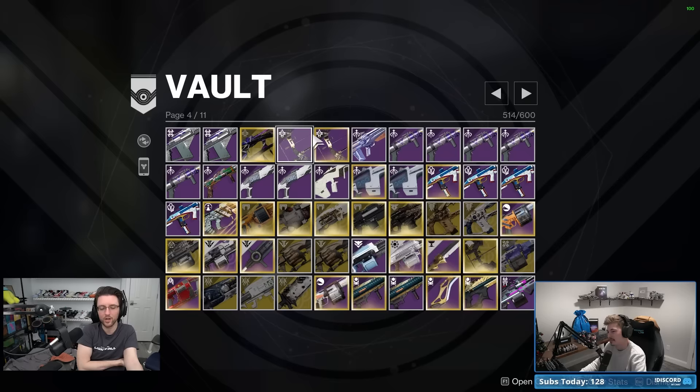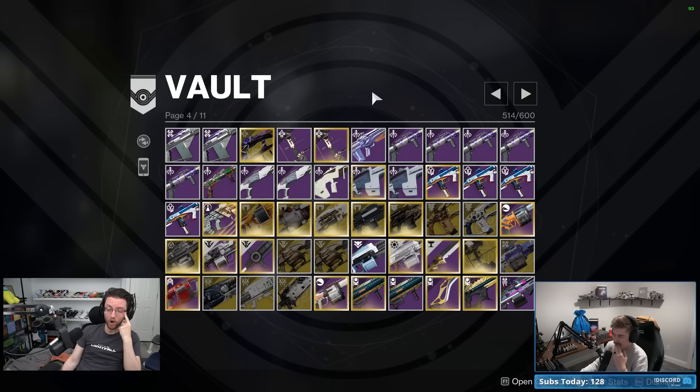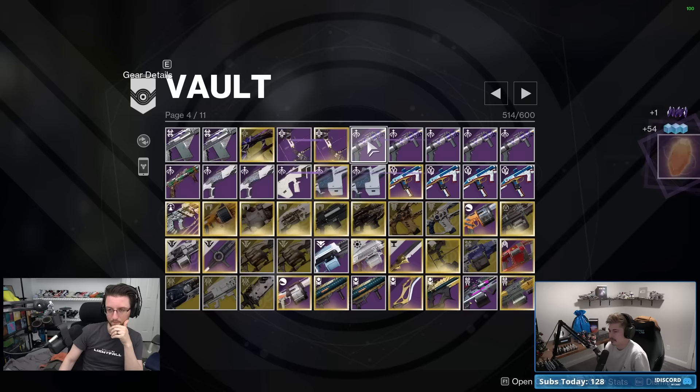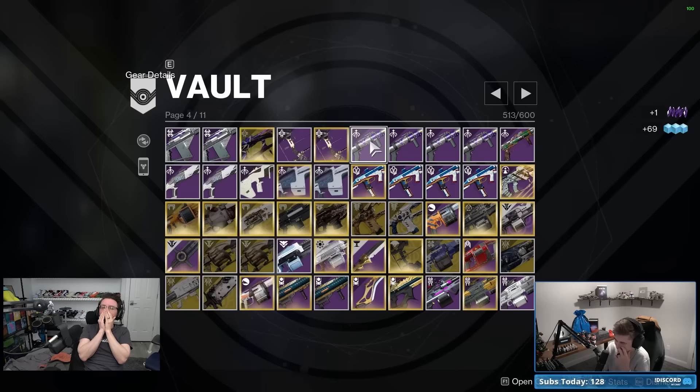If you have a Tyranny of Heaven you could probably get rid of this precision frame legendary bow. Keep the crafted version you have for now and then go get a Tyranny of Heaven. Do you have Forbearance? You have the Forbearance pattern — good. And you have the crafted bow from the Coil season, so that's covered.